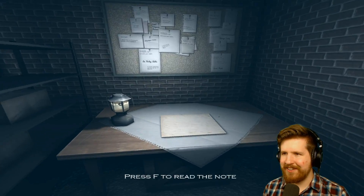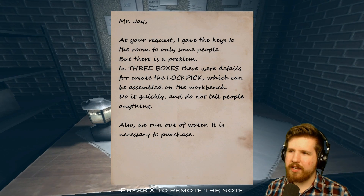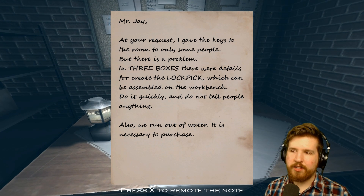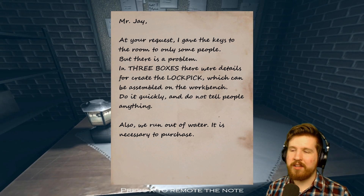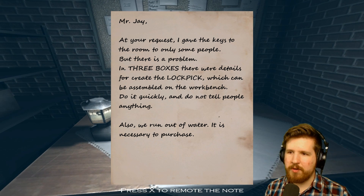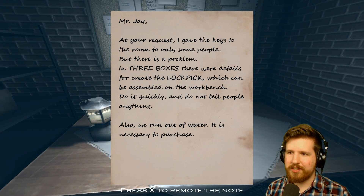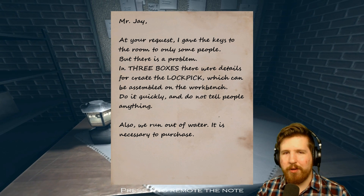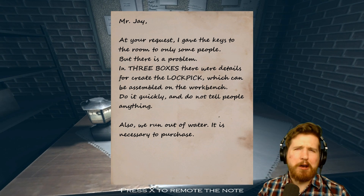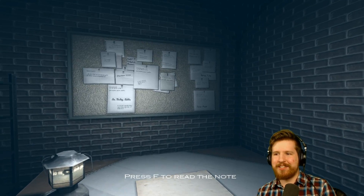Is there anybody in here? A note: 'Mr. J, at your request I gave the keys to the room to only some people, but there was a problem. In three boxes there were details for creating the lockpick, which can be assembled on the workbench. Do it quickly and do not tell people anything. Also we run out of water, it is necessary to purchase.' I like how running out of water is just a postscript at the end — no big deal, do it whenever. Was that a gunshot?